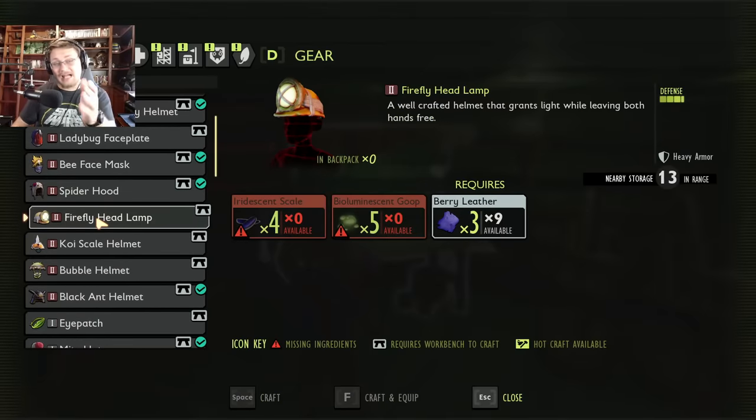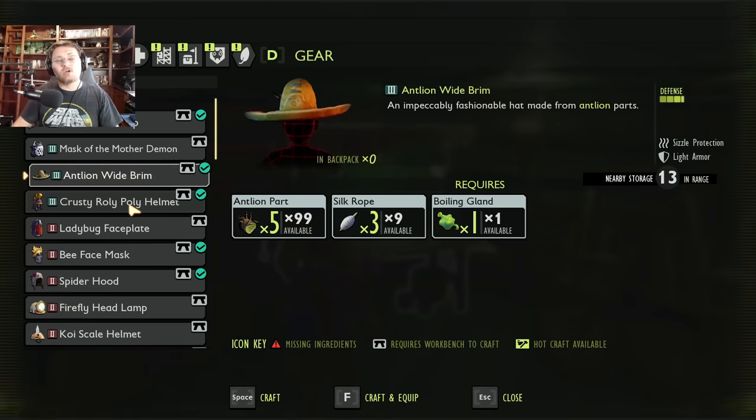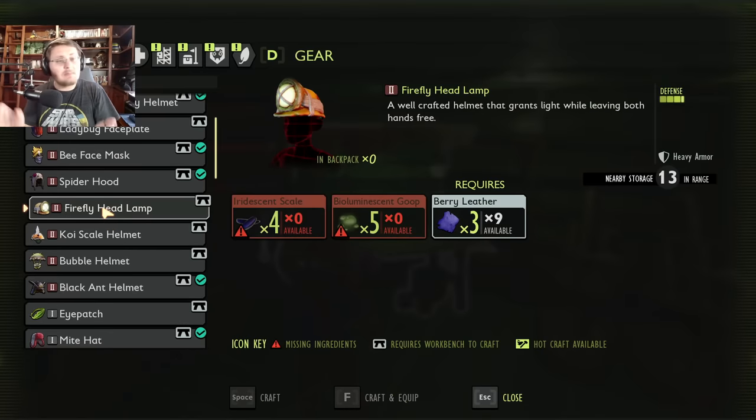A quick shout out to the firefly headlamp — it's an excellent choice for another set of gear. It's heavy armor with the same defense as the antlion wide brim, but you'll lose any armor set perks. You could keep it on your quick slot and swap with number keys, wearing your regular gear when fighting but popping the headlamp on when running around. Once you've practiced fighting termites for a while you'll learn their attacks and be able to perfect block them.